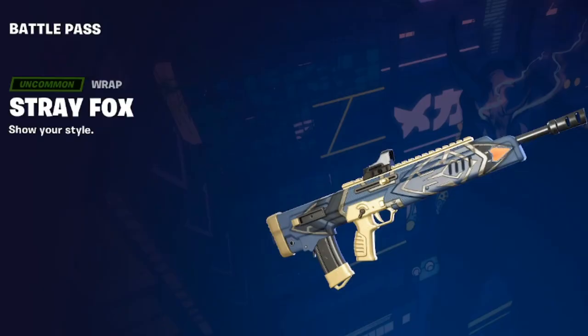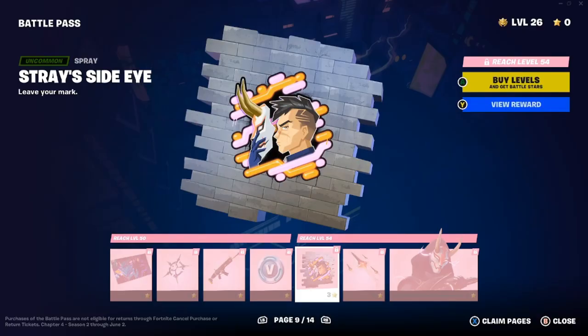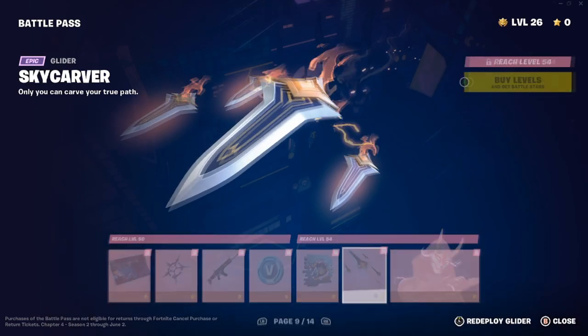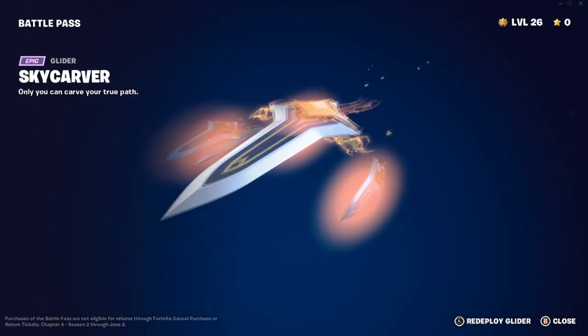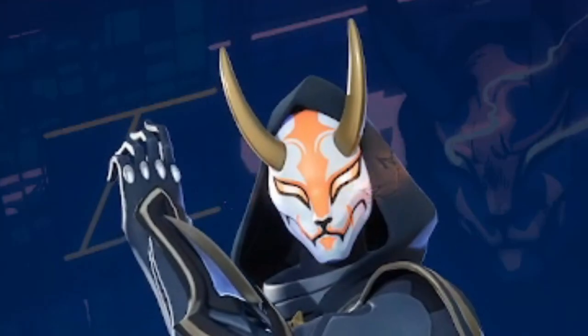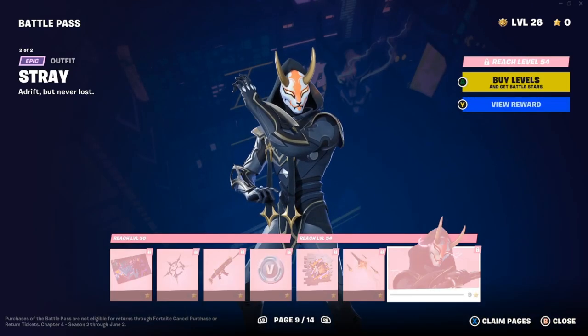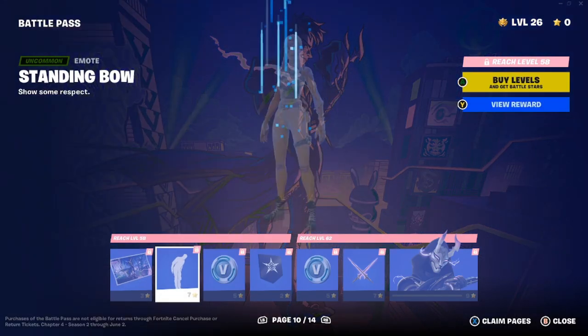Fox Wayfinder spray — 'always know your way home.' Stray Fox, 100 V-Bucks. Stray's Side Eye spray — love how the mask is used in it. Skycarver glider — 'only you can carve your true path' — love the glider. And here's my favorite skin of the season: Stray himself — 'adrift but never lost.' Without the mask, and then the mask style — very nice. His Renegade Stray loading screen — 'a traveler between dimensions, a hunter on the prowl,' art by Afu Chan.